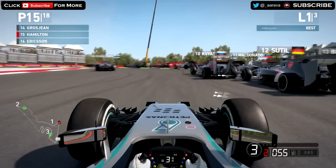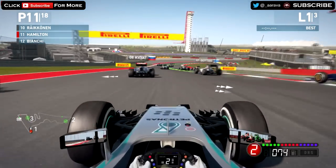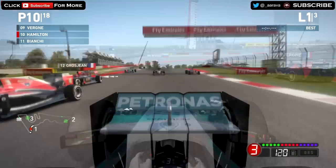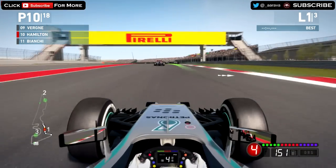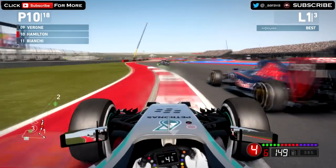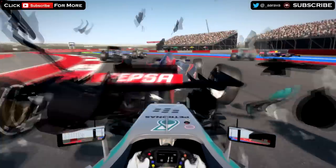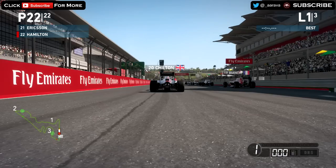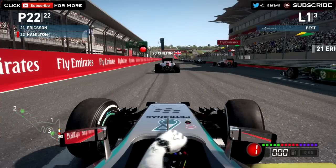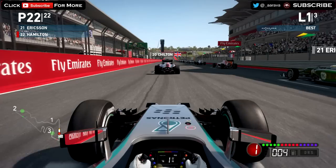I'm regretting this already. Cars coming up, Raikkonen's already lost some of his front wing. Stupid AI going to the bollard. There's a Marussia on my right, need to be careful. Going around the outside of Verne — oh God, he's getting very close. No — that is a pile-up and a half. That was quite a hefty impact on the Toro Rosso. We completely destroyed the front of our car and the rear of his. Again, showing this isn't an easy task.